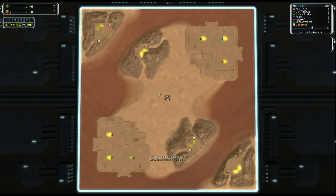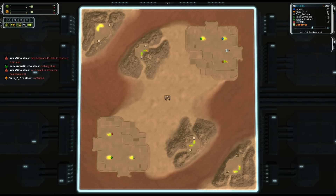Good afternoon ladies and gentlemen, and welcome back to the Forged Alliance Forever promotional series with me, your host Guile. Today I have an Average Joe's 3v3 for you on the map Fort Rockstone version 1.0. I've seen quite a bit of this map recently - it's kind of defensible so early to medium stage players like to play it a lot.